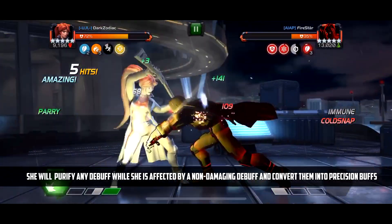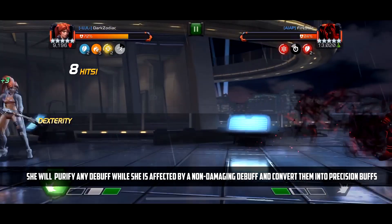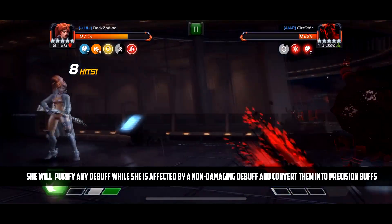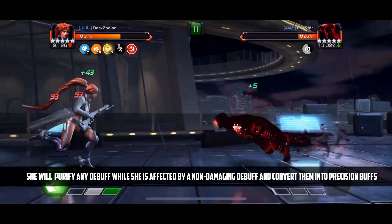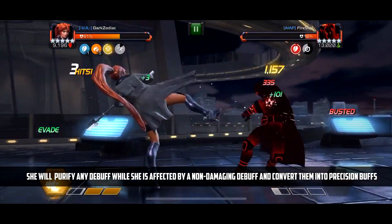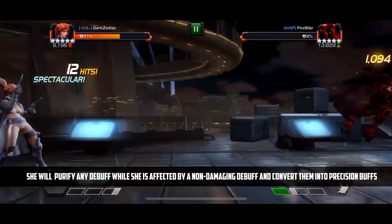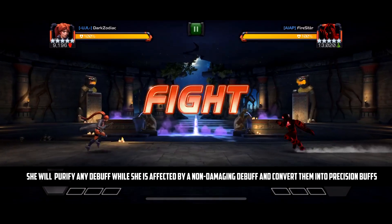So that's a great ability. This applies to all debuffs, really. Every time that Elsa Bloodstone has a non-damaging debuff placed upon her — it could be an Armor Break or a Heal Block — she will purify them to Precision and then she can purify all debuffs while she has that placed on her. It's a pretty cool ability, something I kind of missed in the earlier video; I didn't actually 100% understand it. But yeah, it's pretty sweet.